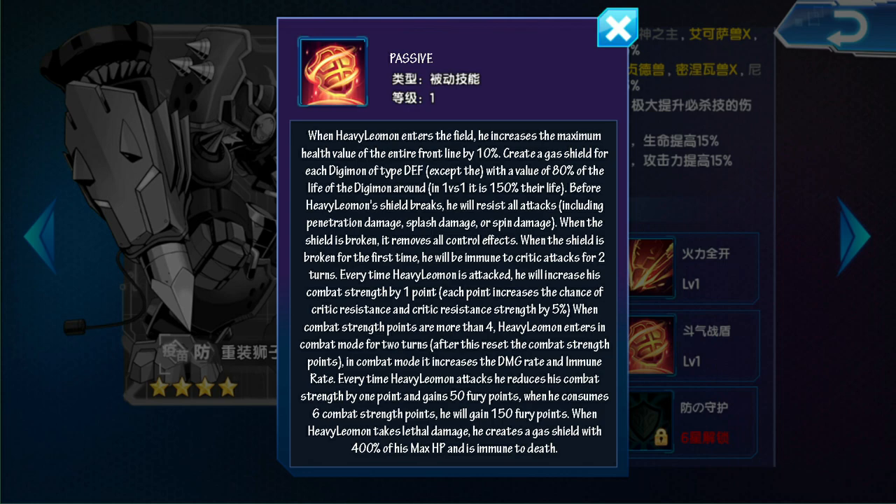En modo combate incrementará el rango de daño y la inmunidad al daño. Cada vez que Heavy Limon ataque, reducirá 1 punto la fuerza de combate y gana 50 puntos de furia. Cuando consuma 6 puntos de fuerza de combate, ganará 150 puntos de furia. Cuando Heavy Limon recibe un daño letal, crea un escudo de gas con un valor al 400% de su vida máxima y es inmune a la muerte.